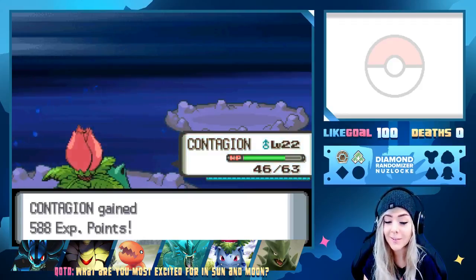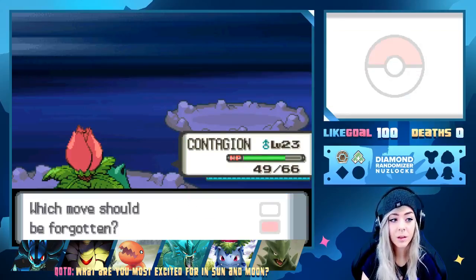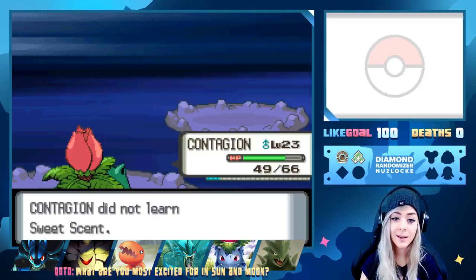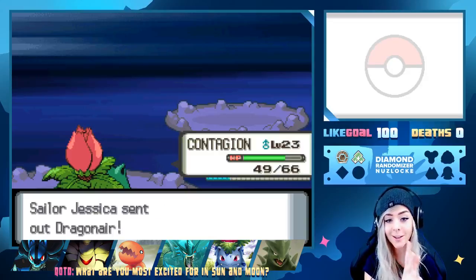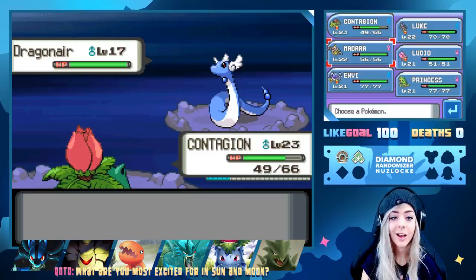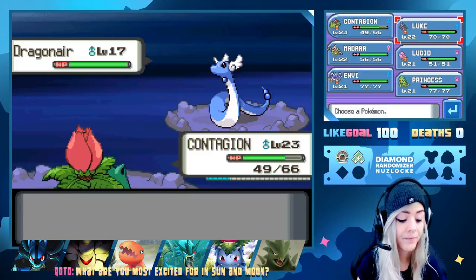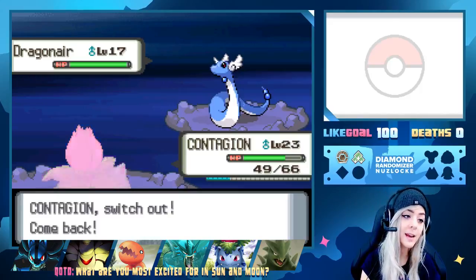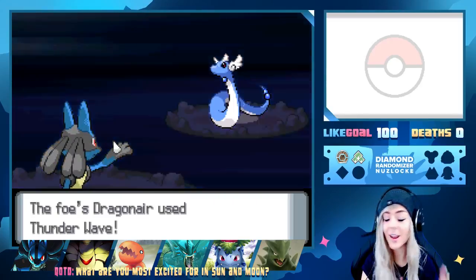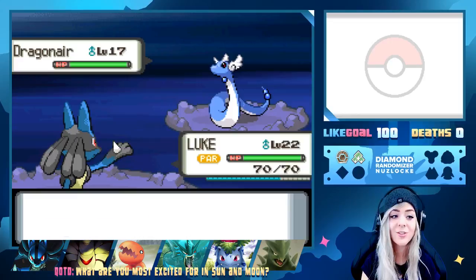Not too bad — we take out the Dugtrio. That would have been so trolly if it had Arena Trap and kept Mud Slapping. Sweet Scent won't summon a horde up here so there's no point. A Dratini appears — it could have Dragon Rage. Going out with Luke because he can take at least one hit. It has Thunder Wave — I hate Dratinis, they're so trolly.